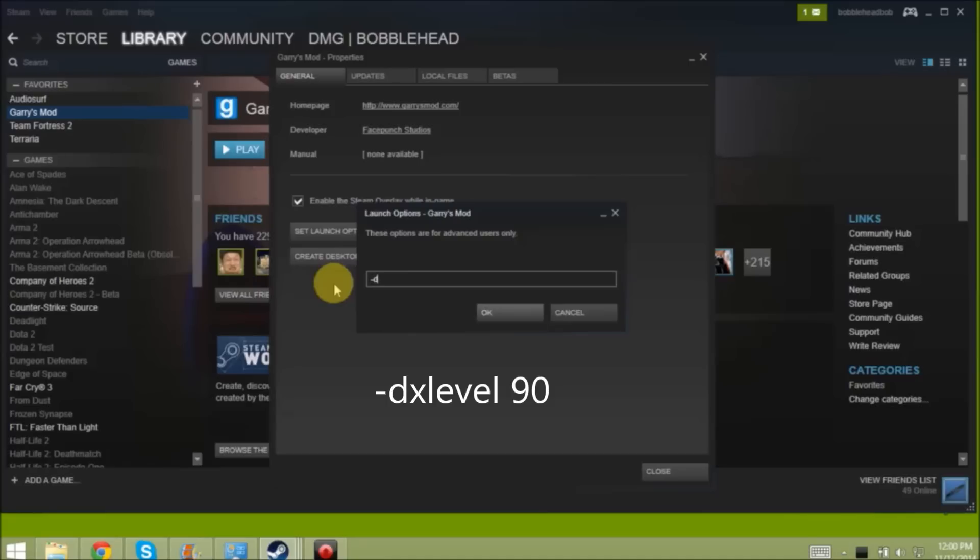Type: -dxlevel with a space and 90. That is, dash, dxlevel, space, 90.